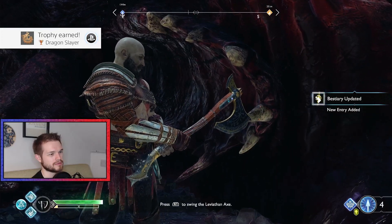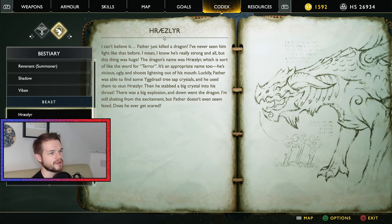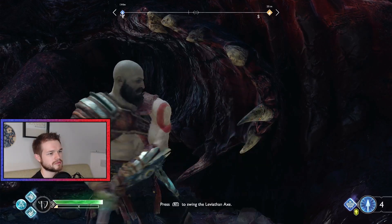Dragon's lair. Hraesler. I can't believe it. Father just killed a dragon. I've never seen him fight like that before. I mean, I know he's really strong and all, but that thing was huge. The dragon's name was Hraesler, which is sort of like the word for terror. It's an appropriate name too — he's vicious, ugly, and shoots lightning out of his mouth.